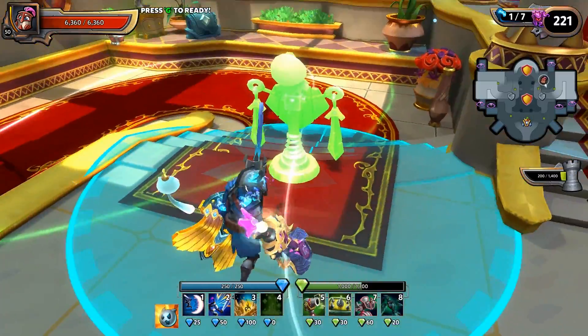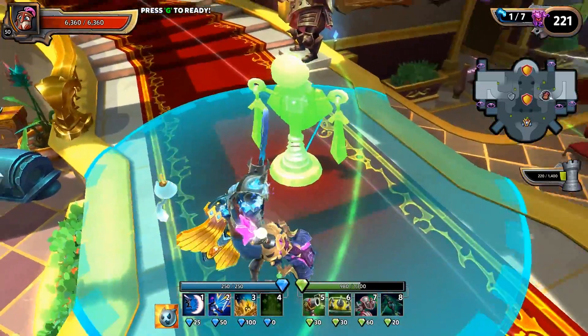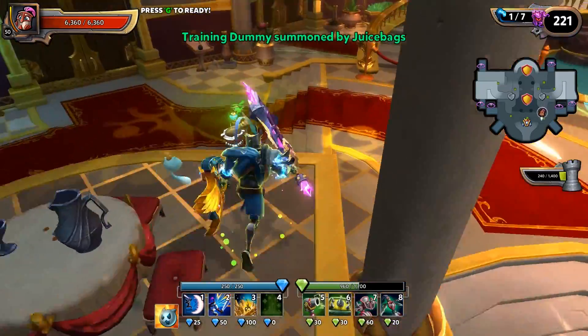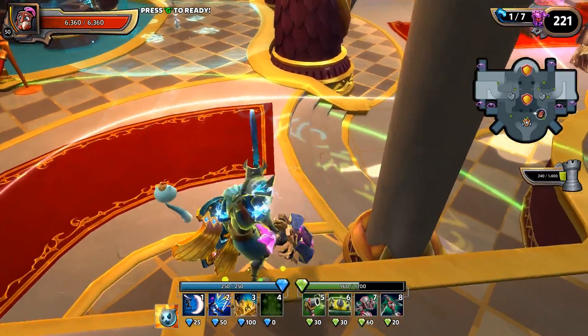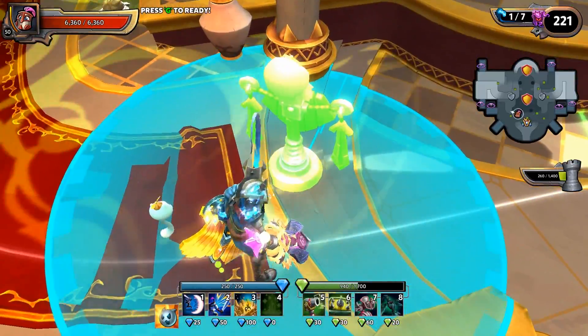We're going to get some training dummy action going — one right there. We are going to protect the objective here to eliminate any of those flyers, which just makes things go a tiny bit quicker. The training dummies are pretty crucial for the ogres.